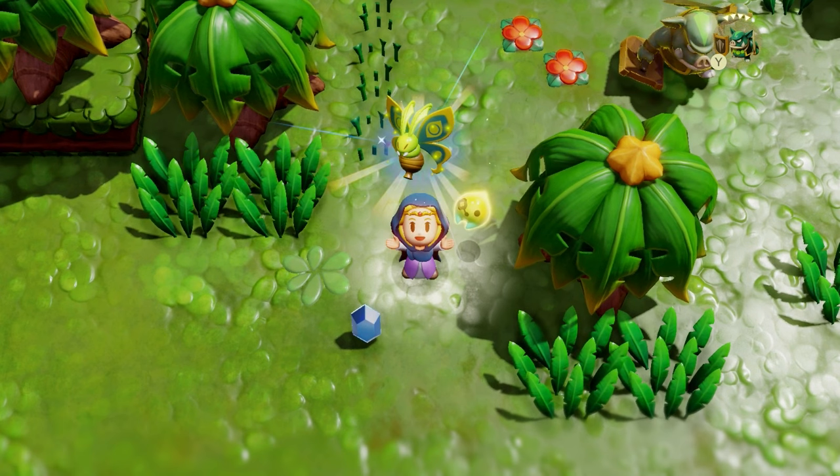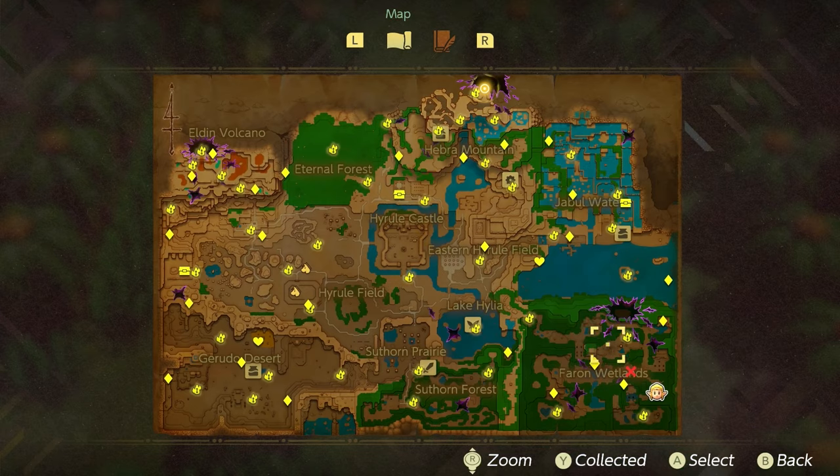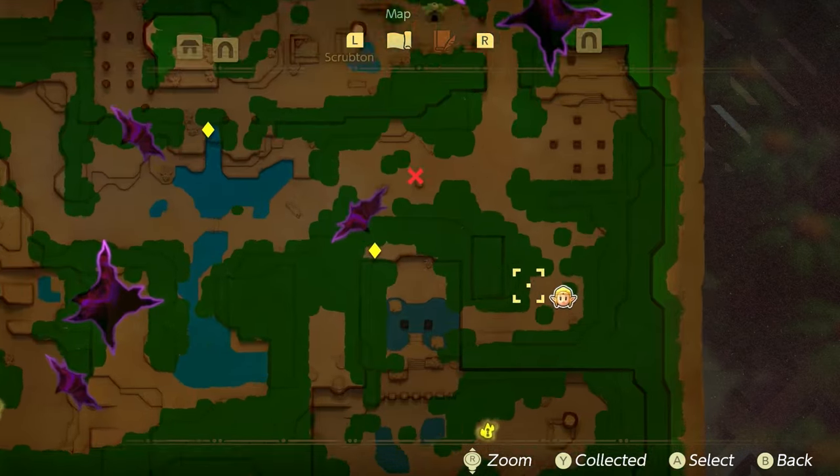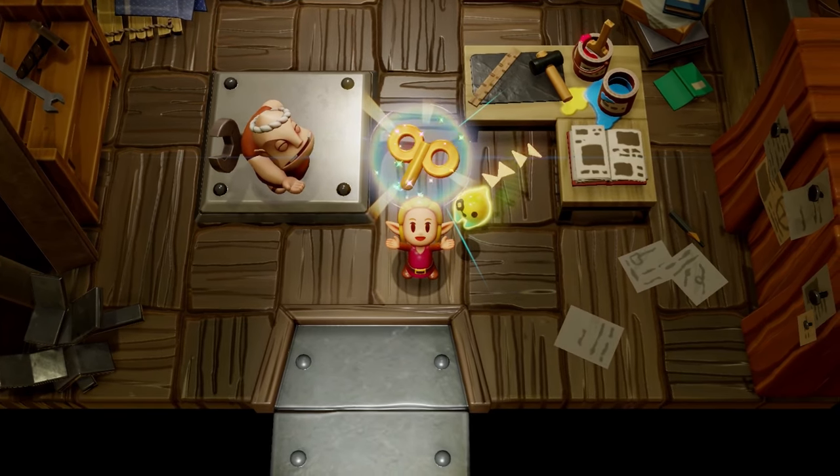If you're looking for a Mothula level 2, they're going to be located right in the Farron Wetlands in the bottom right within a specific section. Once you turn in the Mothula, he'll then give you a Tektite and a Clockwork Key.